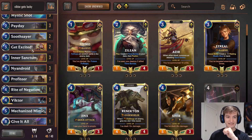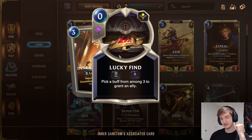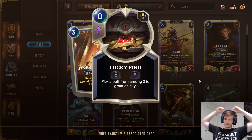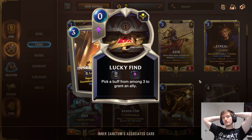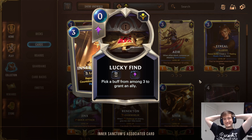Lucky finds, of course, don't show what the random buffs are, but they're buffs like Fearsome, Overwhelm, Challenger, Tough, Spell Shield, along with some stat buffs.